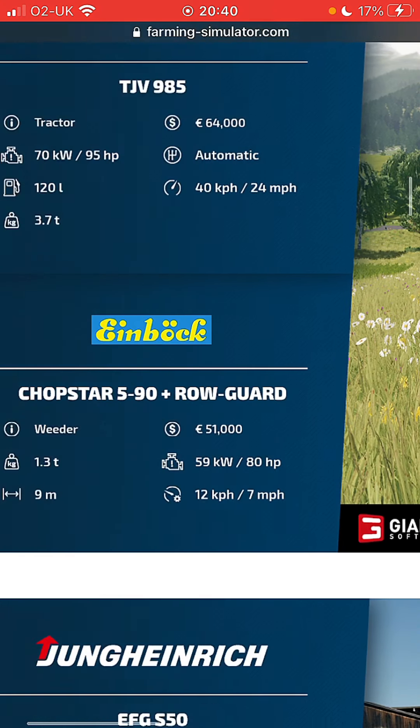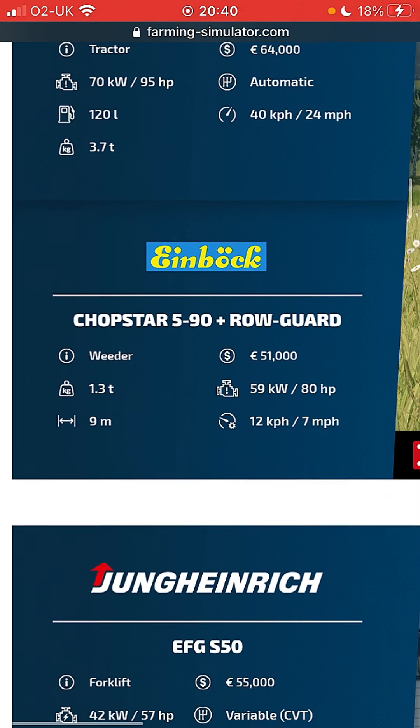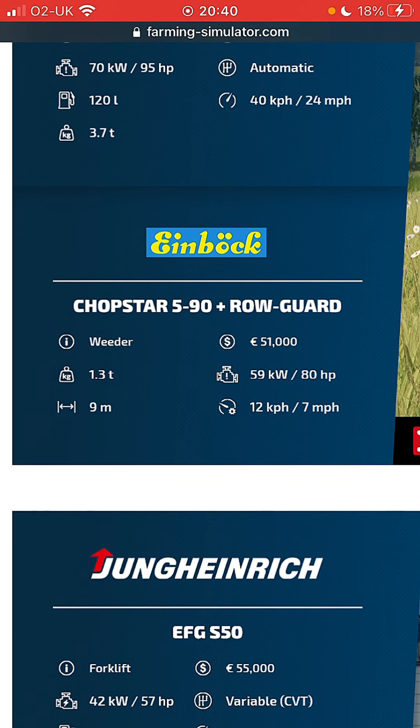It's actually not the same but it's the same brand. On FS19, 51,000 pounds, 1.3 tons in weight, nine meters wide, requires 80 horsepower and runs at seven miles an hour when it's in use.